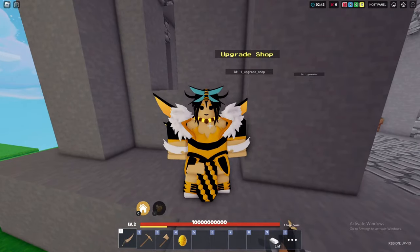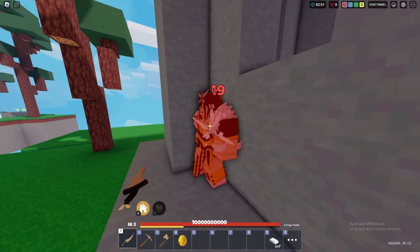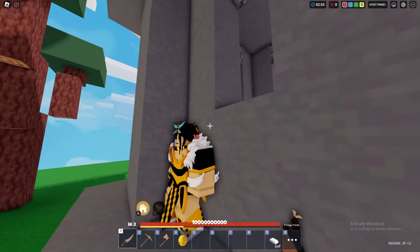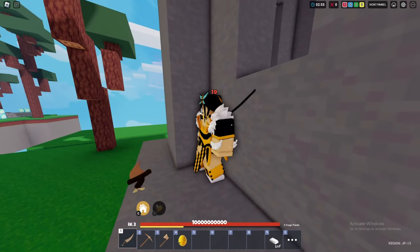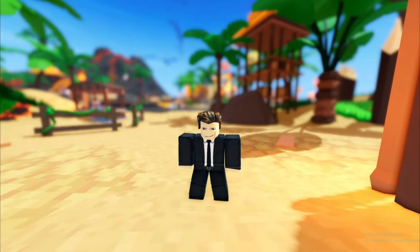Now I'm gonna do the one-tap — watch this. See how fast you can combo with the one tap? Now if I do the spam clicking, see this? This is spam clicking. So I'm gonna hop on a solo game and see how I do with the dagger using the one-tap method.